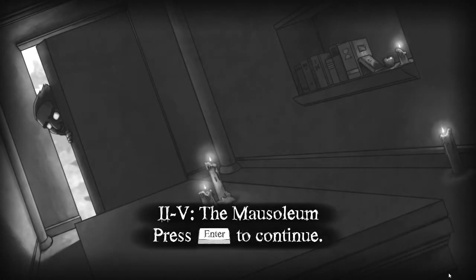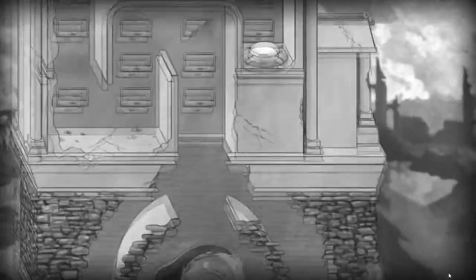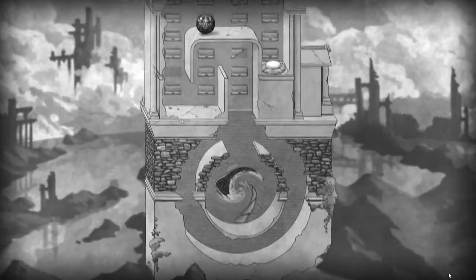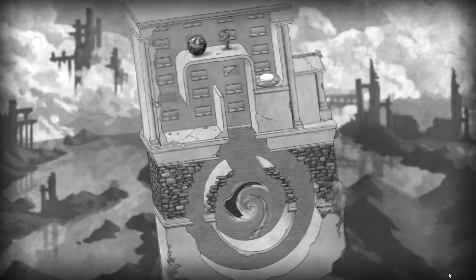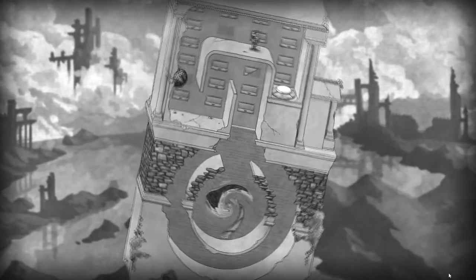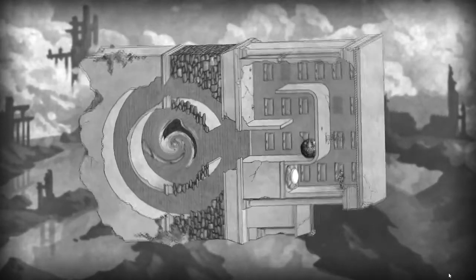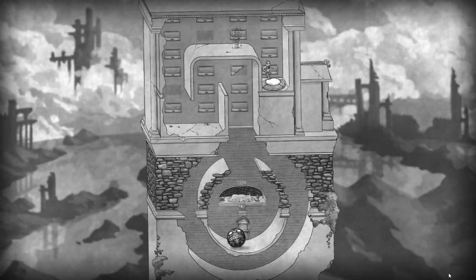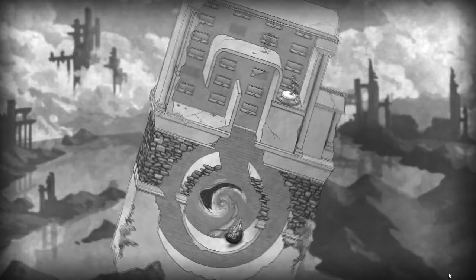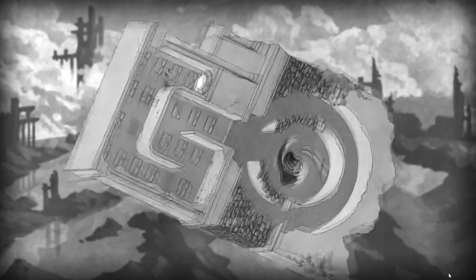Right, the Mausoleum. I haven't done this one, so let's do this one now. This is part 5. We've got the ball, we've got the button, we've got a Vortex, and we've got us. Where are we coming in? Next to the ball. Okay, so we need to try and get the ball into the Vortex, I guess. We've got switching off. Okay, we need to get the ball in the Vortex, not the button.